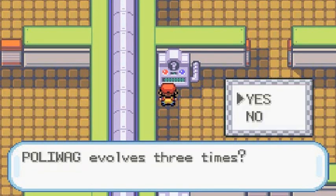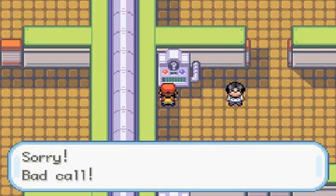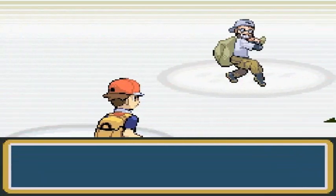Poliwag evolves three times - technically it does, so I answered true. Oh, I got it wrong! Technically it does evolve three times but that was a bad call. So here we go, I like using Water type Pokemon - I just do. Looks like a battle against some dude - probably a burglar.